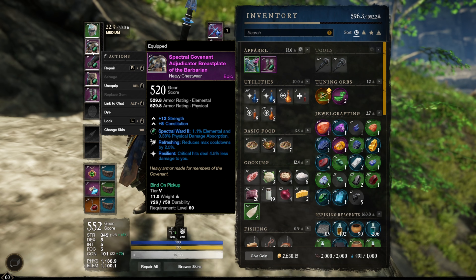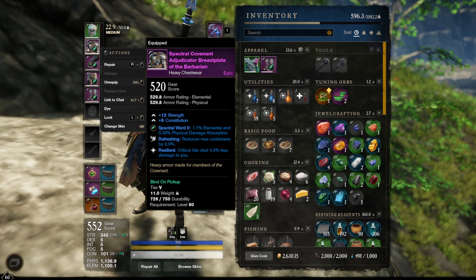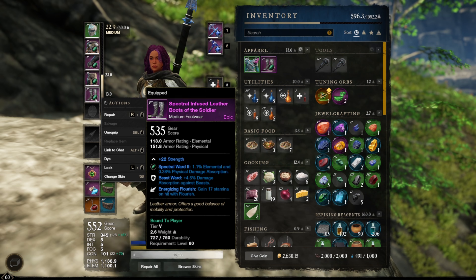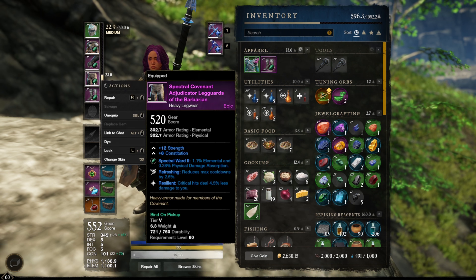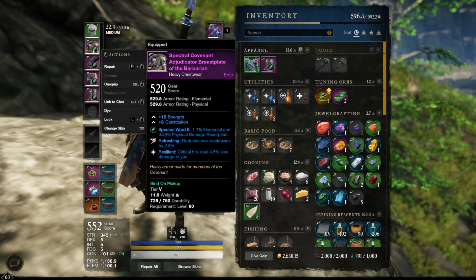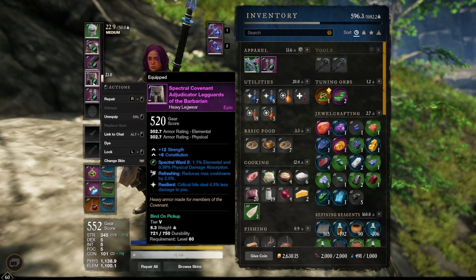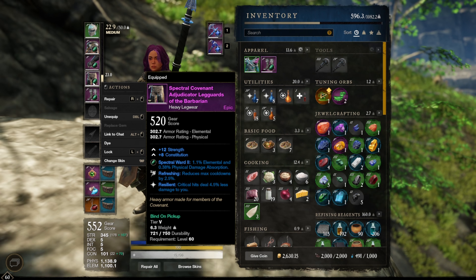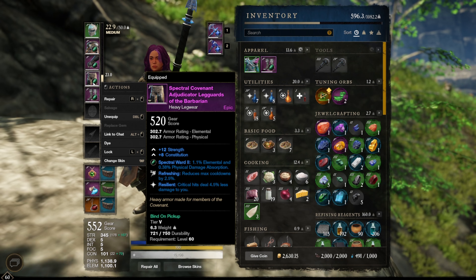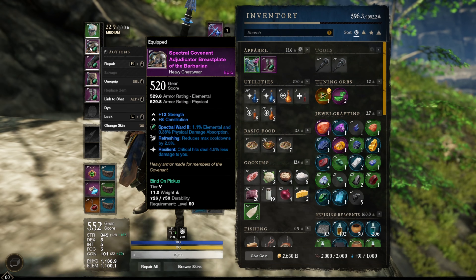The chest and legs should be heavy for the most resistance — the heavy chest gives 530 armor, which is a lot. Your armor should give strength or constitution, since we need both. Don't bother with dexterity or other attributes. For enchantments, I use less elemental damage and less physical damage. Elemental reduction is great since most ranged threats are mages.